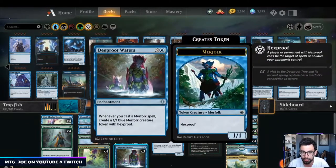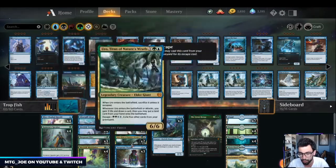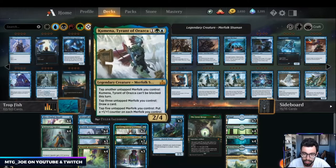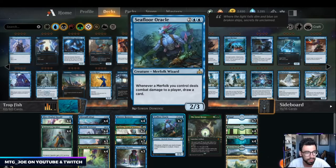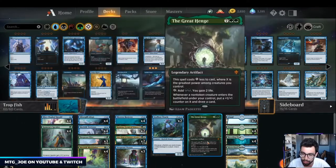Deep Root Waters is an interesting card — three mana, and whenever you cast a merfolk spell you get a 1/1 hexproof merfolk token. Those are very good if you can put counters on them too, allowing us to go wide. Seafloor Oracle sits at four mana at the top of the curve — whenever a merfolk you control deals combat damage to a player, you draw a card, which helps refill our hand. And with us making big creatures, I want to throw in a Great Henge to snowball and cast a bunch of stuff.